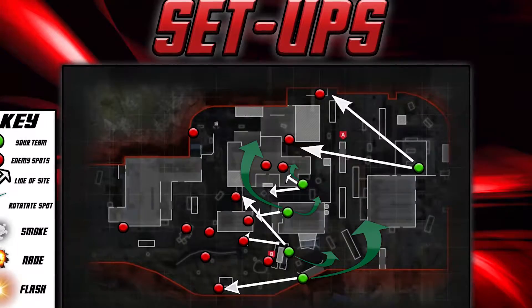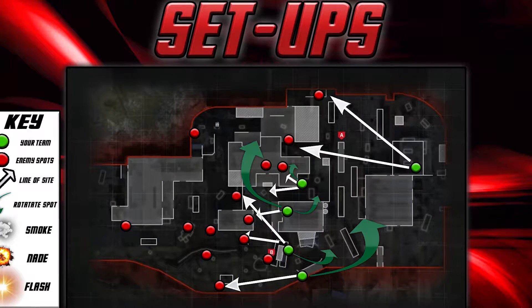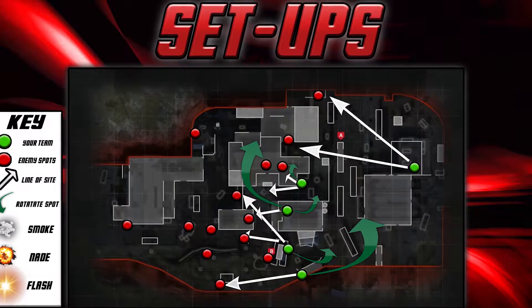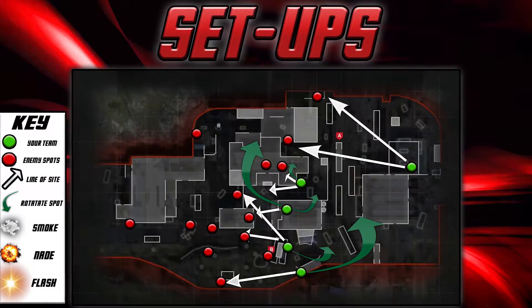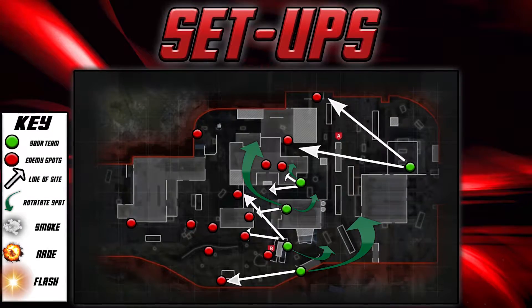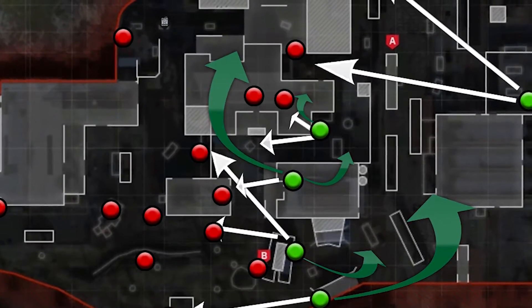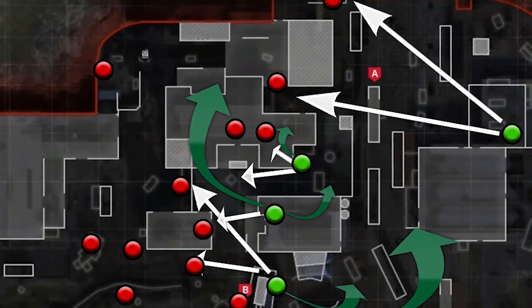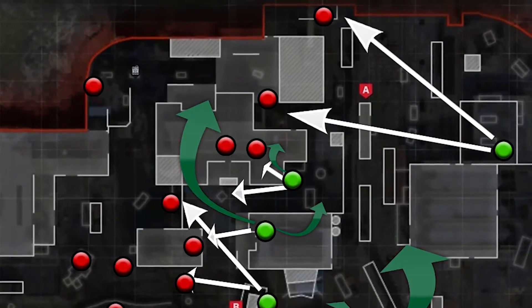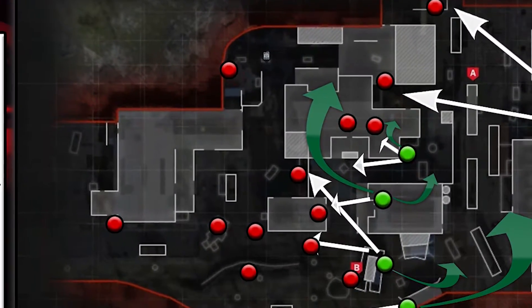Let's go through this graphic real quick before we talk about the strat. The green dots are your teammates. The white arrows are the lines of sight you'll probably be watching from that position. The green arrows indicate where you might want to start pushing if they're not going B and are going A — to get some pressure on that bomb and collapse as a team. The red dots are where enemies probably will be.